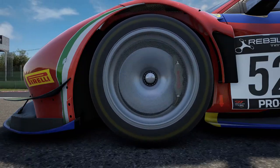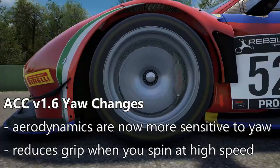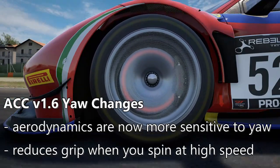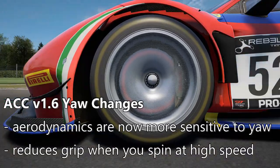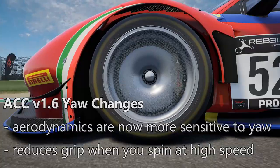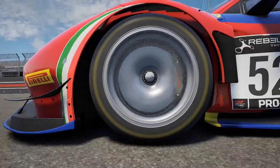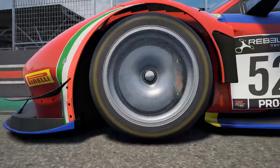ACC version 1.6 also offers improved yaw simulation. When splitters, wings, or diffusers start moving to a different yaw angle, their efficiency will now change — the more the yaw angle increases, the lower the efficiency will get. This will improve your ability to control a slide at lower speed, but decrease your control of a slide at higher speeds. This won't affect your ability to drive under normal grip conditions, but the effects are felt in handling when you push the car past its traction limit and introduce yaw angles.